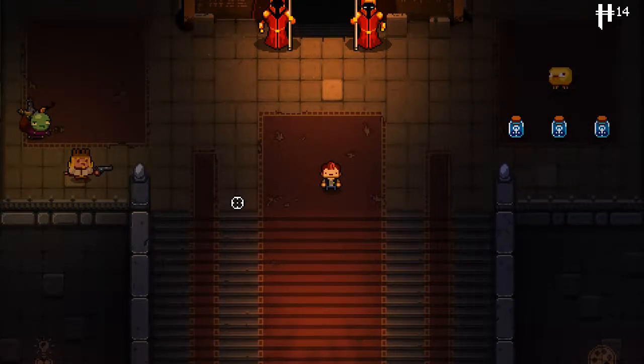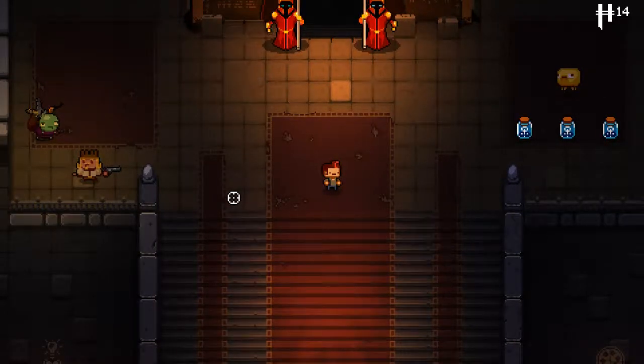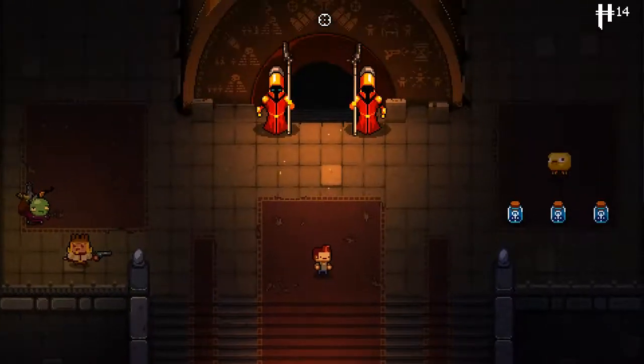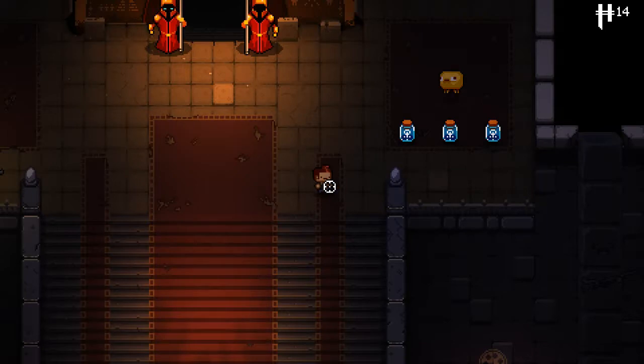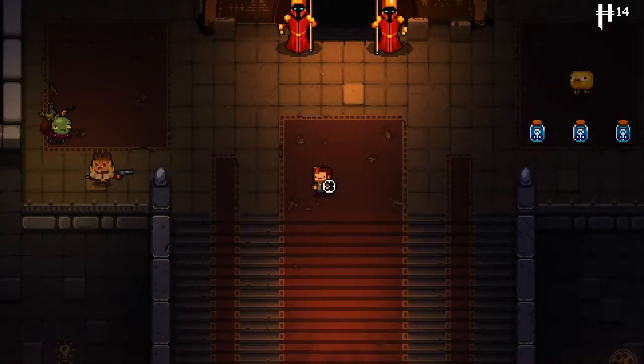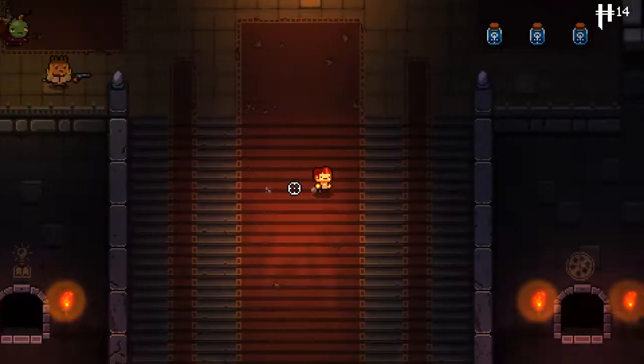Hey everyone, welcome back to Enter the Gungeon. Today our objective is going to be to complete the elevator, do the best we can at least. To do that, we'll be playing some rainbow runs with the pilot. This way we can focus on getting the bullet to the pass, getting the keys and the money for the elevator. Let's get going.